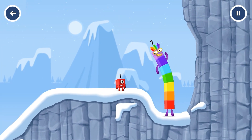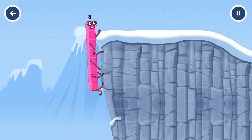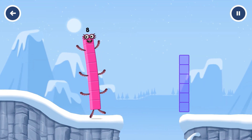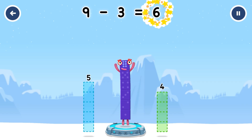How is one going to get up there? I am seven! I am eight! Octoblock coming through! Take numberblocks away from nine to leave six. Three — correct! Nine minus three equals six.